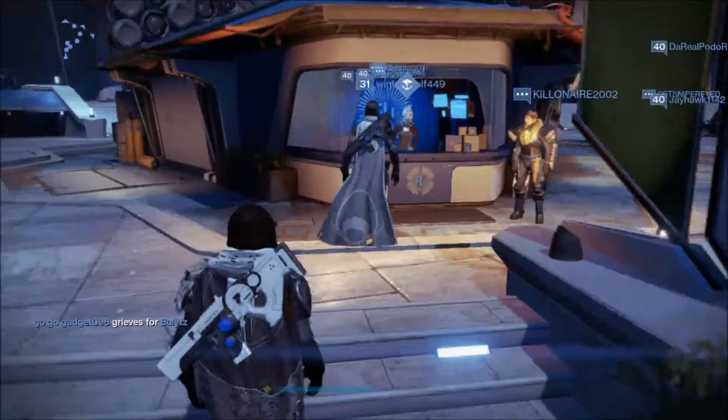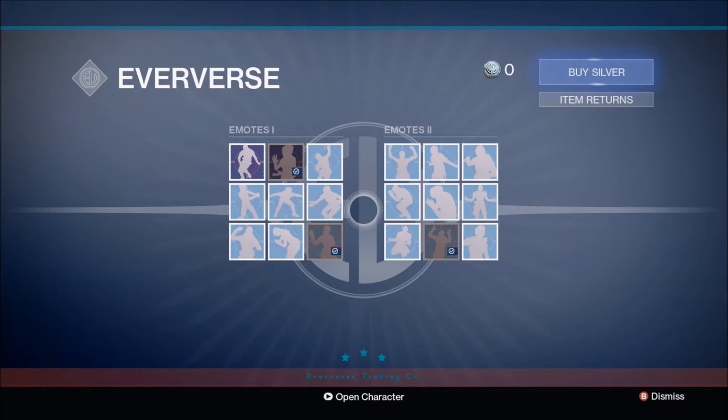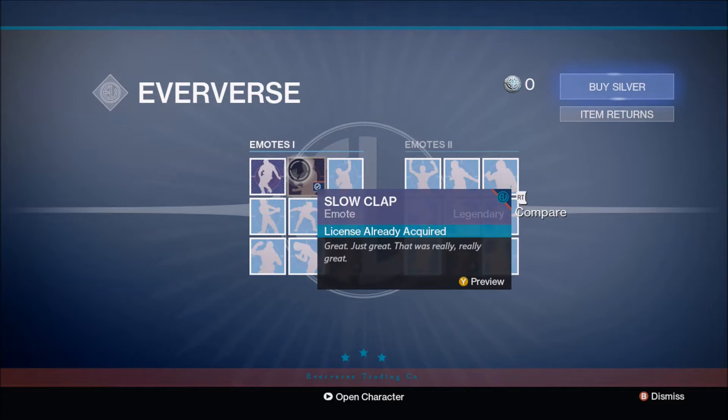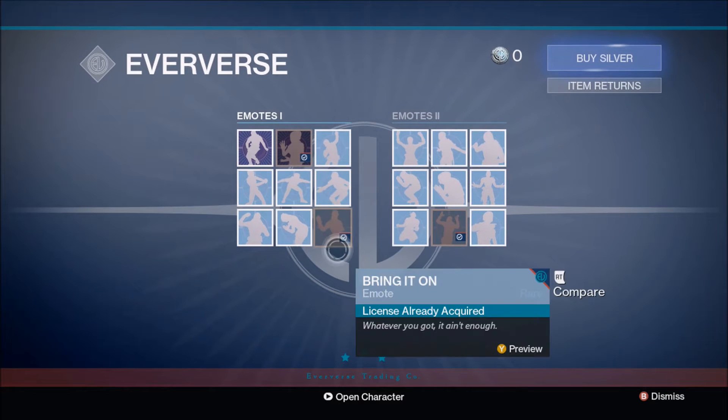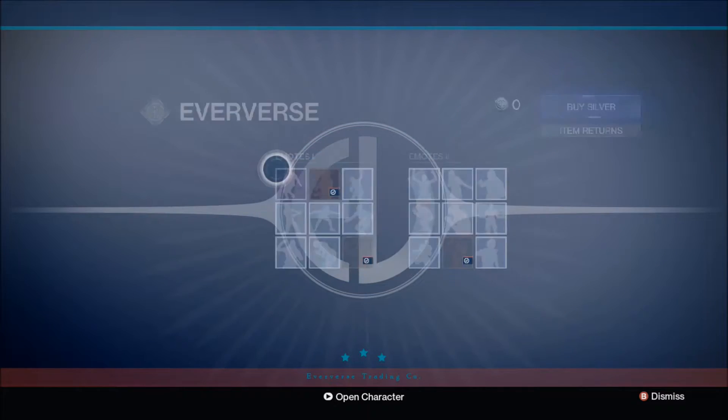She has brought new emotes and stuff, so let's approach her and check out what she's got. I'll be showing you every single one of the emotes that she is selling, one by one. The ones I bought were slow clap, bring it on, and tantrum, so let's start from the beginning.